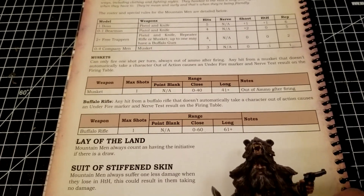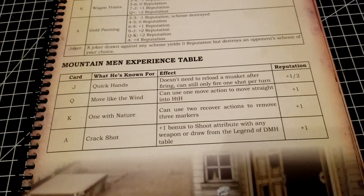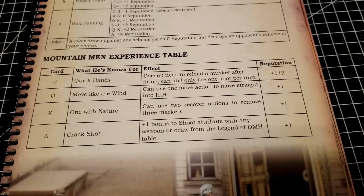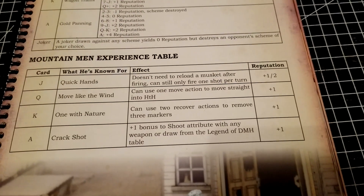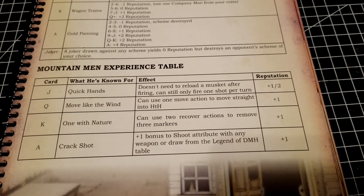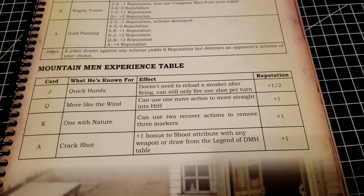They don't have the normal card description in here, but I'm assuming what it is corresponds to what we get in the experience table — Jack, Queen, King, and Ace as normal. The card abilities are pretty cool, if not necessarily as powerful as some other factions, but they're still relevant. It's really a lot of times about synergy with what's going on in your list.